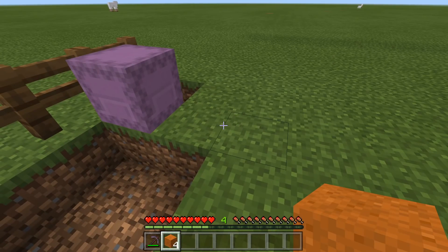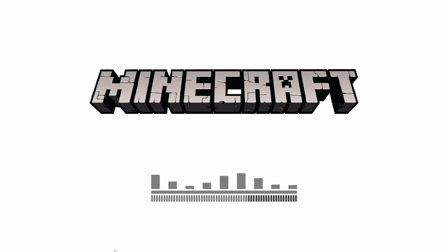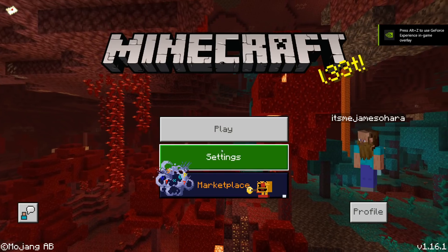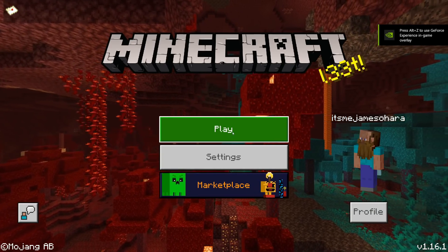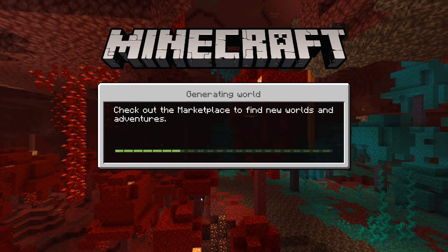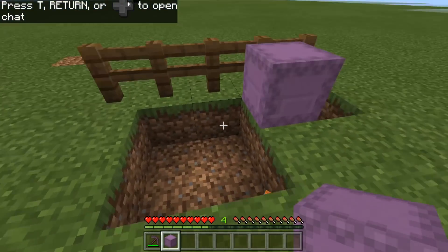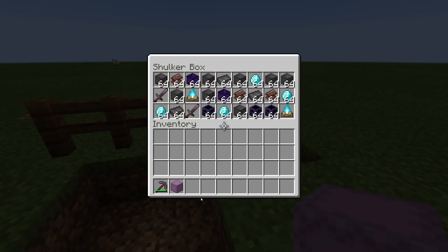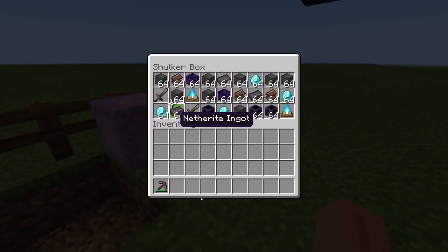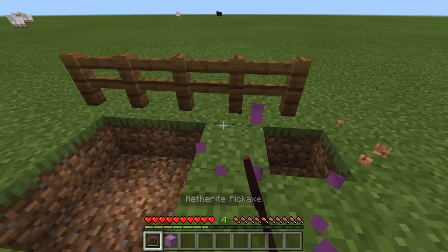Once we've done that, we're going to close the application — on Windows 10, Alt+F4 is the fastest way to do that. Then we go back into the application and back into the world. What this does is duplicate the shulker box, so you should have one in your hand and one on the floor. The block removal is just a timing indicator — four blocks equals about four seconds.